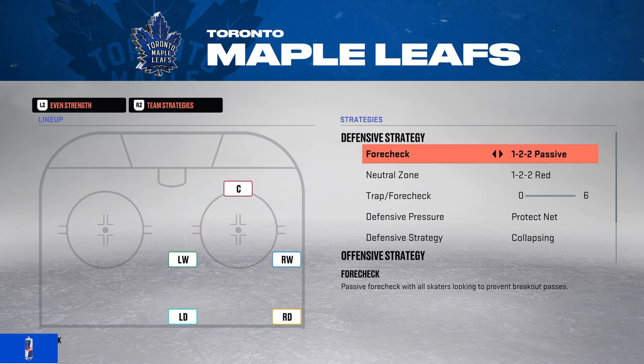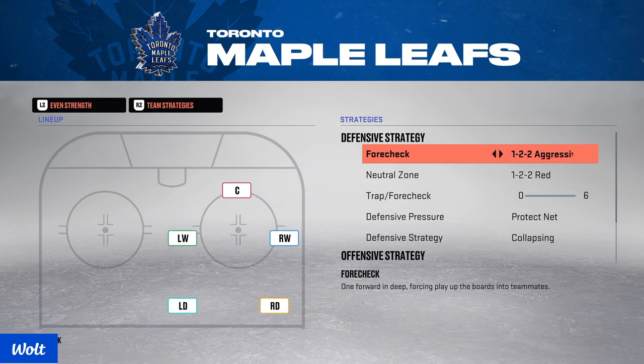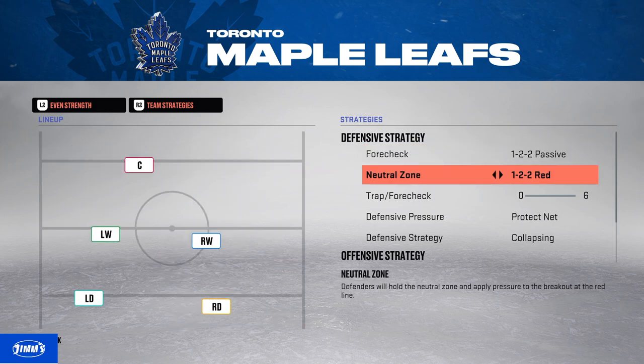122 setups are easily the best forechecking strategy when encountering players who are very good at passing, so they don't have that much space in their neutral zone. If you play with 23 etc., you get out of position very easily.